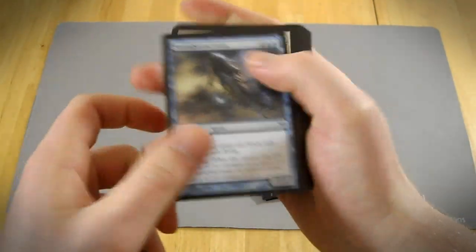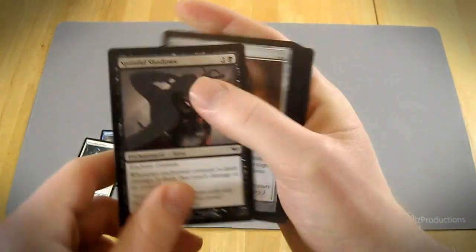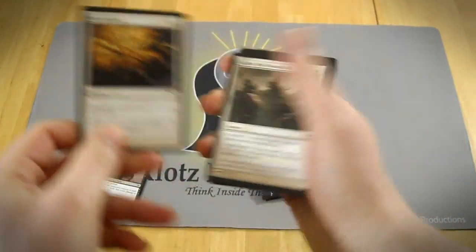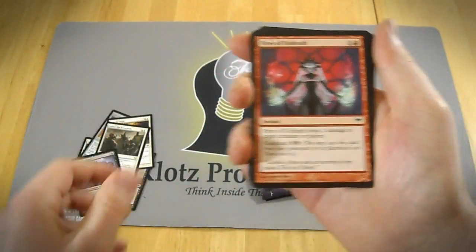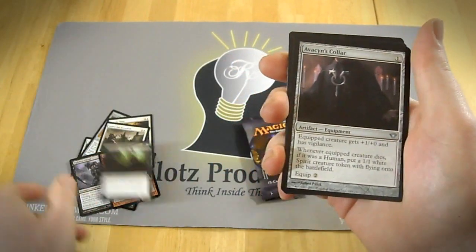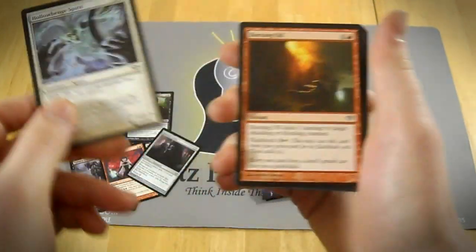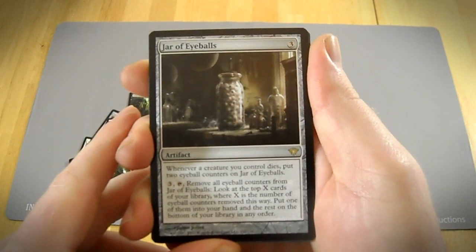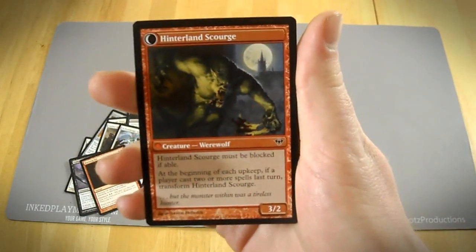We have a Stormbound Geist, a Silverclaw Griffon, a Spiteful Shadows, Executioner's Hood, Barred the Door, Gather the Townsfolk — that's a good card, especially Unsealed — a Sightless Ghoul, Fires of Undeath, a Falconwrath Torturer, an Avacyn's Collar, a Hollow Hinged Spirit, Burning Oil. And then the Rare is a Jar of Eyeballs, which isn't that great. And then our Flip Card is a Hinterland Hermit, which turns into a Hinterland Scourge.